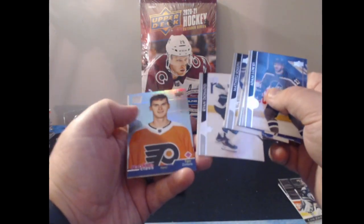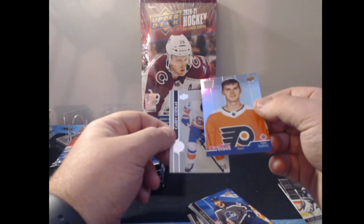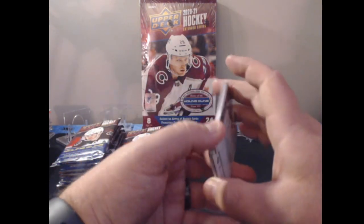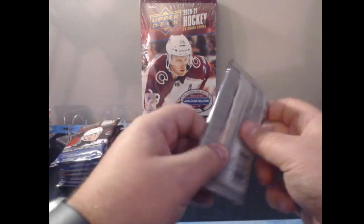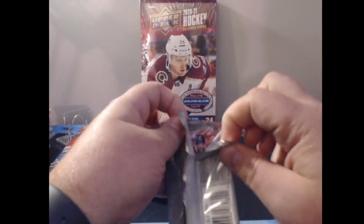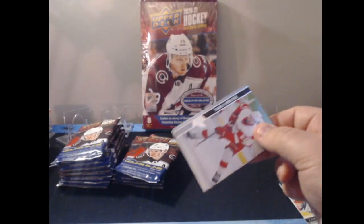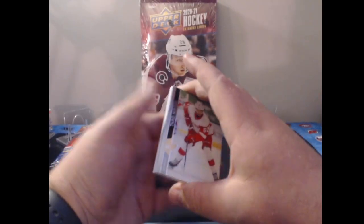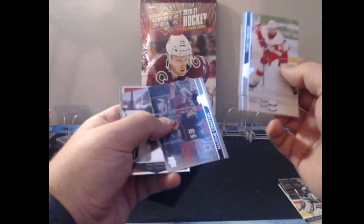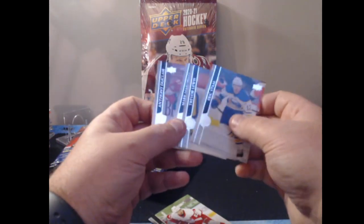We have a Rookie Class — non-auto — of Igor Zamula; our DiPietro earlier had the Fashmuel autograph variation. We're still looking for the big names in the rookie inserts: Lafreniere, Kaprizov. Sorokin was a great pull. Jake Oettinger isn't bad after his playoffs, and his teammate Jason Robertson — also a great name to find here.